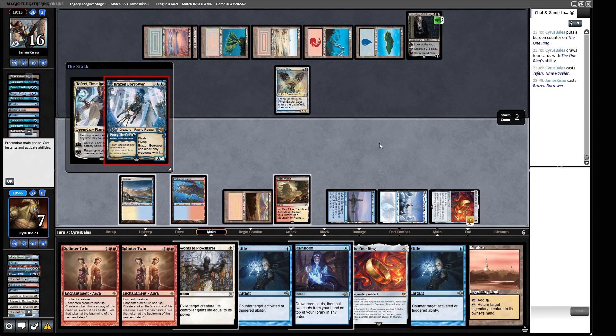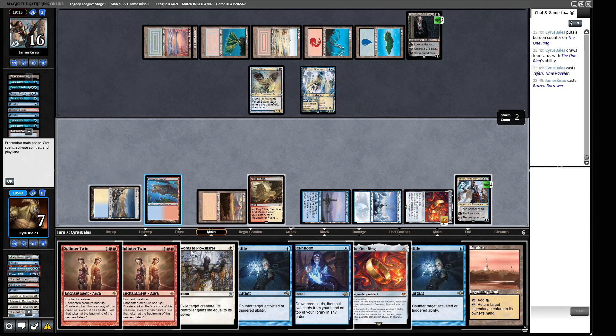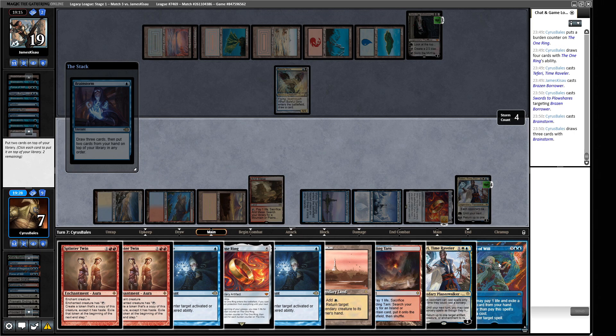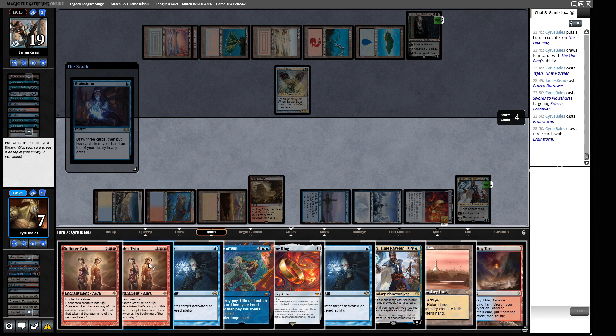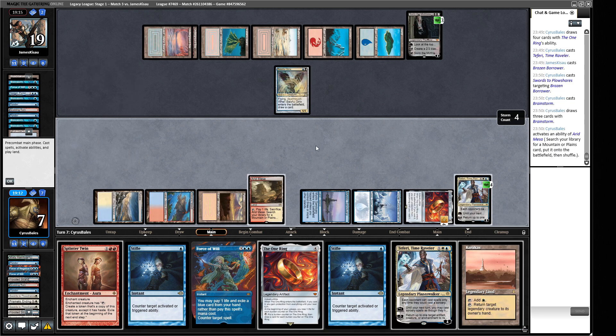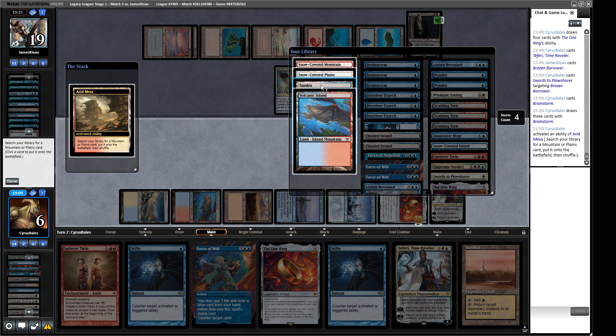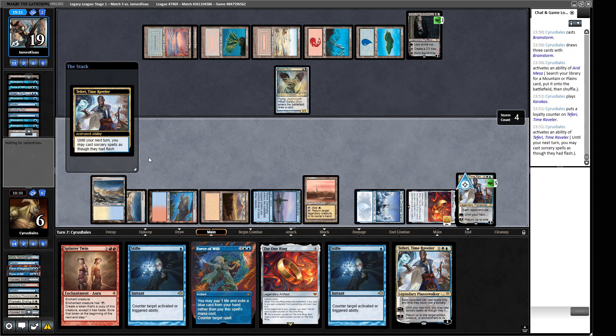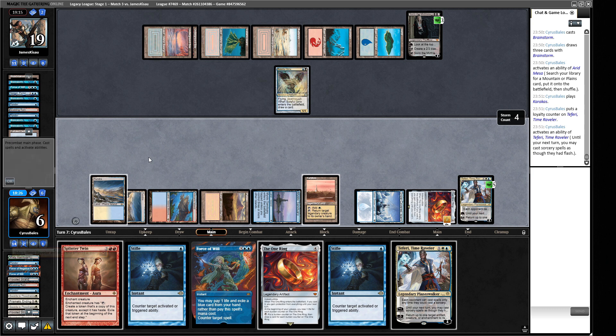I like Force of Will; I don't like all these lands. Put away the Tarn, crack the fetch for a blue source — probably a Tundra. We have two red sources, probably want a third white source. I don't think our opponent is going to Wasteland us. We stifle our own One Ring trigger to take one. We have Force of Will backup. Soren looks at the top card — it's a basic Island. That doesn't scare me. It's going to attack our Teferi I think — yes, correctly identified.